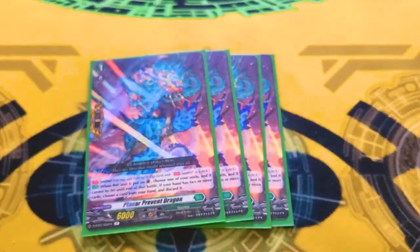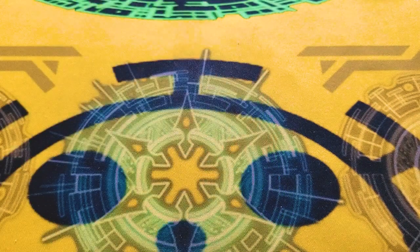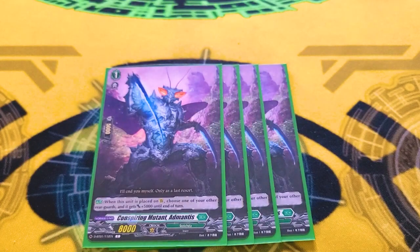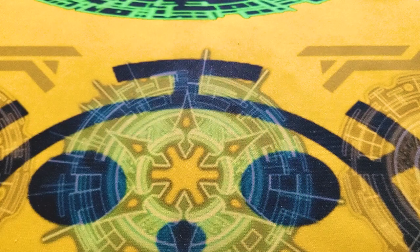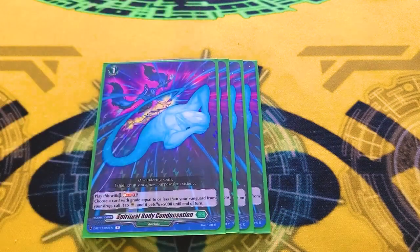On the grade 1s, we're running four copies of the PG — it's a PG and a Vanguard. Running four copies of Edmantis: on place, give a card 5k. It helps hit bigger numbers, and because you have ways of calling from Drop Zone, it's easy to recycle, which is bonkers. And lastly, we're running four copies of Spiritual Body Condensation: Soulblast 1 to call a card from Drop Zone with grade equal to or less than your Vanguard, and it gets 5k. This is really funny early game because it helps you hit big numbers against a lower-powered target. And if you Alchemagic it with Cursed Body Condensation, the card gets 10k instead.